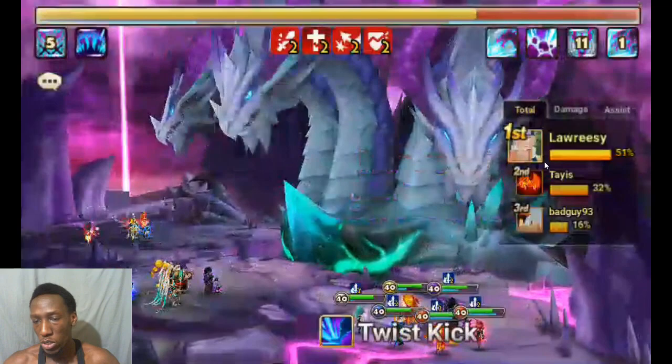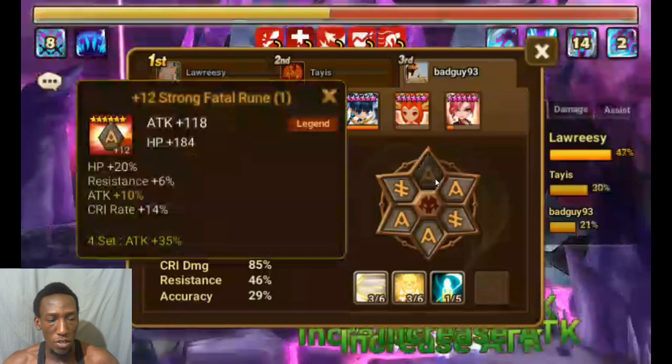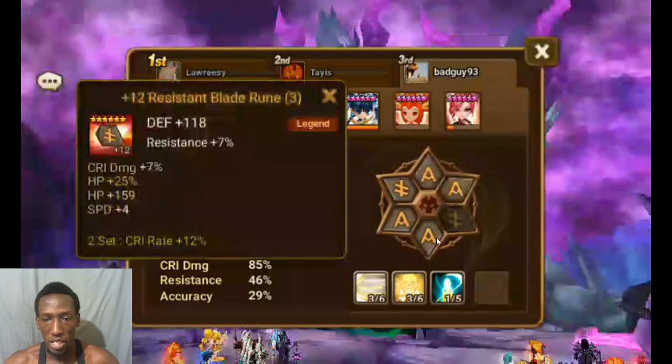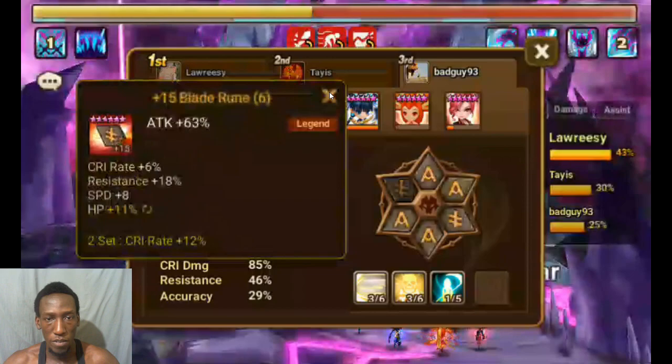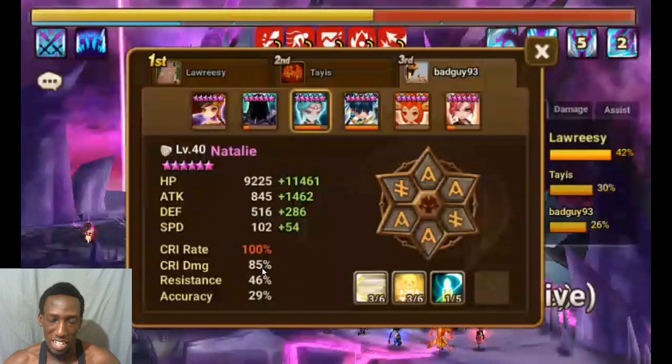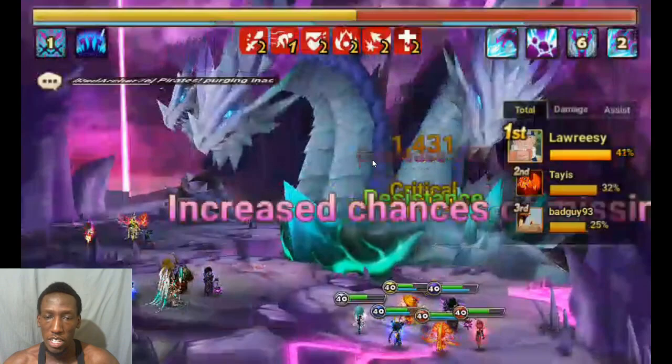She could use some skill ups for cooldown reduction but it still works just fine. She's mainly there for the brand - that's the whole reason I have her there. Let me show you her runes real quick. She's on blade/fatal blade, so a lot of HP - still room for grinding there. She can definitely do a lot better, but these runes are actually pretty good. I just need to get a bit more defense on her and she'll be perfect. 100% crit rate, but really bad crit damage - we just need her for the brand.